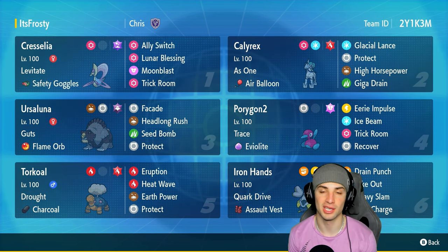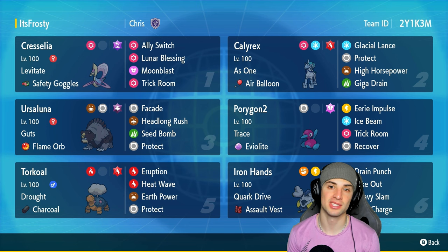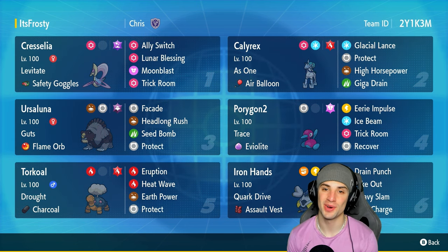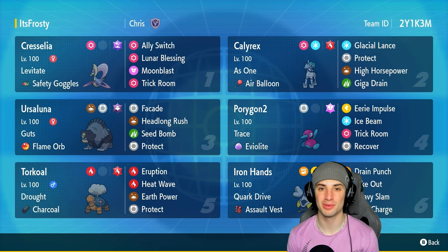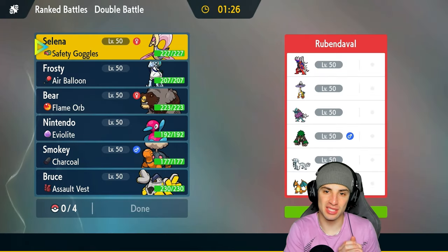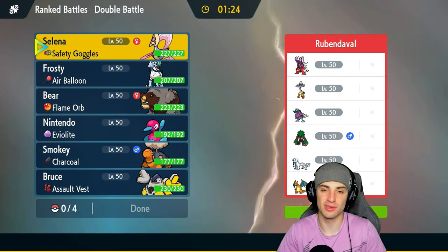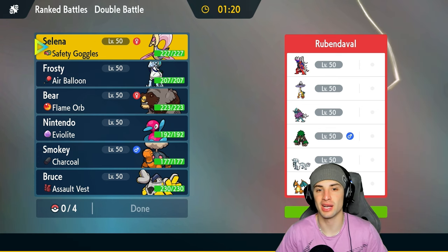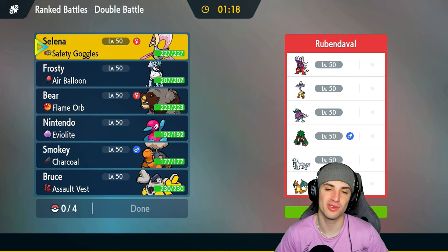Our final three Pokemon are Ursaluna, Torkoal, and Iron Hands. Iron Hands is great for Fake Out and big damage with Drain Punch and Wild Charge. Torkoal is great for weather control and Eruption. Ursaluna is a top-tier Pokemon in Trick Room with Guts and Flame Orb. The rental code is at the top right corner. Huge shoutout to team creator Chris for sending me this team on Twitter — thank you so much for the squad, hopefully we can grab some wins!